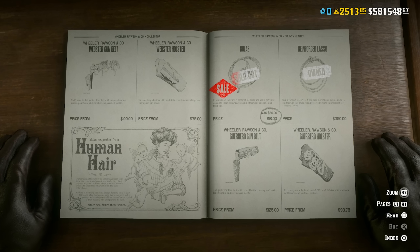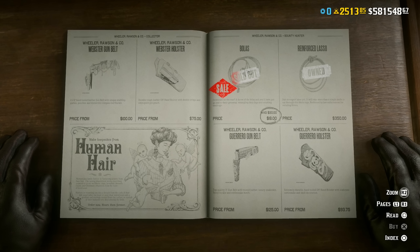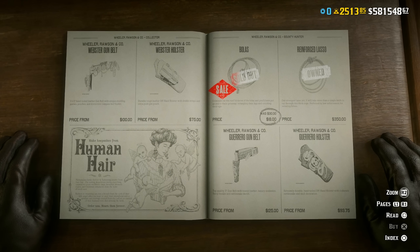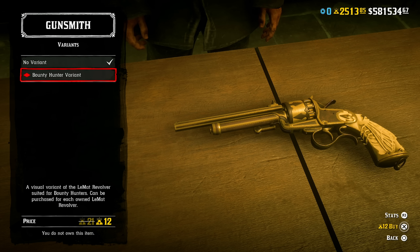In addition to that, we have the bolus on discount this month — not only the standard bolus at 40% off, but that also includes the Hawksmith, the Brookstone, and the Gravesend bolus that you can get at the fence. Don't forget to customize your LeMatt revolver at a gunsmith, because we also have 40% off the prestigious bounty hunter variant of the LeMatt revolver — absolutely beautiful, 12 gold bars instead of 21 gold bars this month.